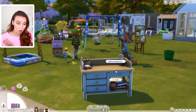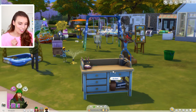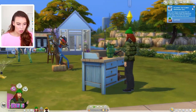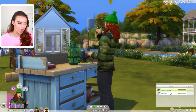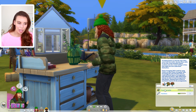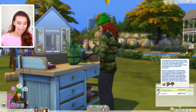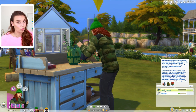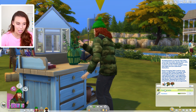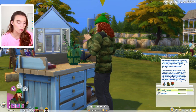And then of course we have the floristry station, which is one of my favorites — it's a brand new skill. Depending on what flowers and level you are, you can make different floristry arrangements. You can give them as gifts, and you can choose what scents they have. And if you actually put a death flower in one of these, and give it to a Sim, the scent of the death flower might age them up — and if it's an elder, it might even kill your elder Sim. So you can definitely curse your flower arrangements depending on what flowers you put in there.